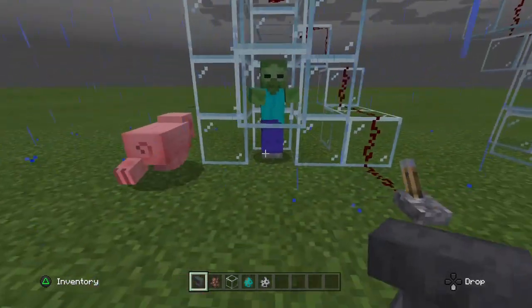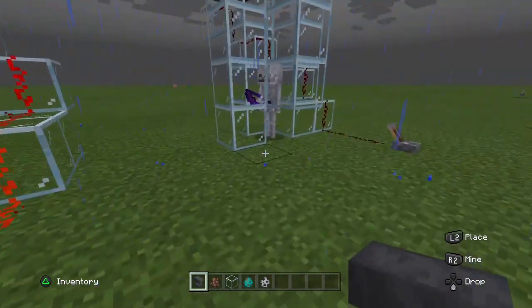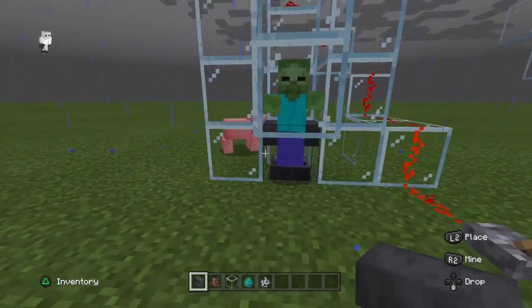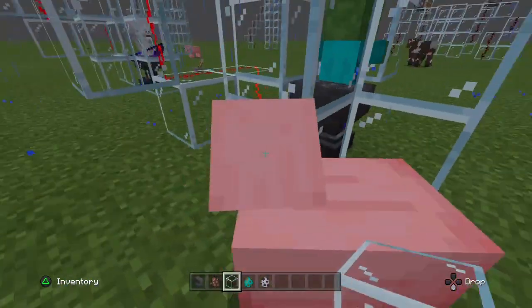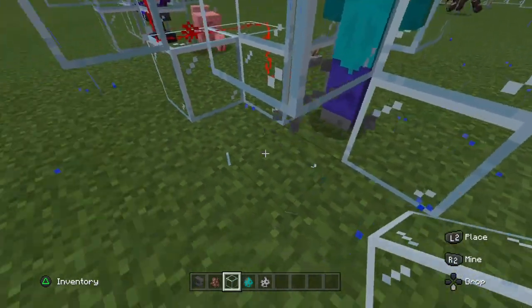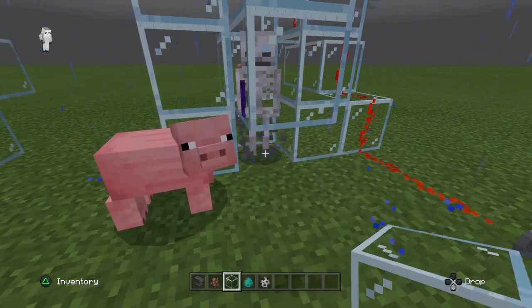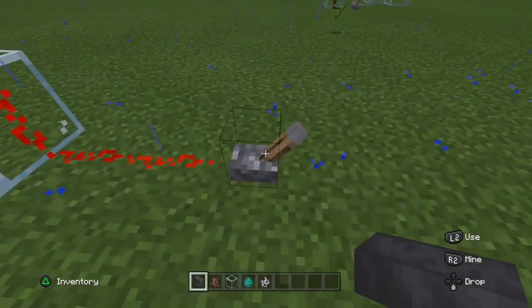First up we have the zombie and the skeleton on this little four-block fall. So let's see which one goes first. One died first, then the other. So that's the first anvil. Let's check out the second anvil.